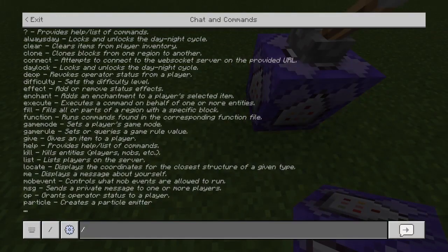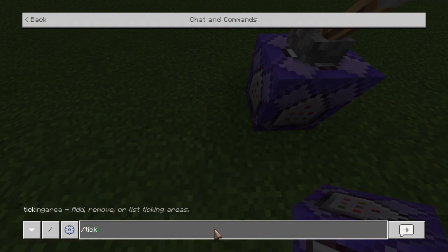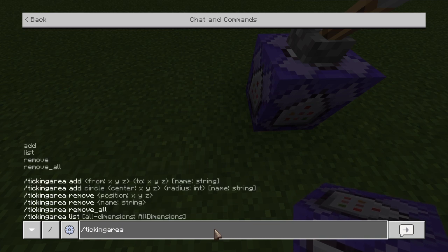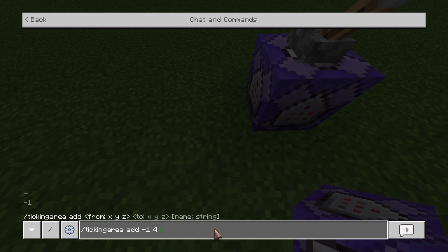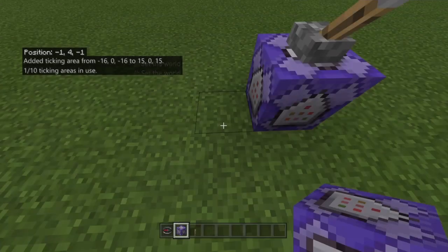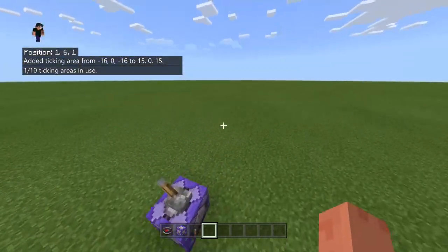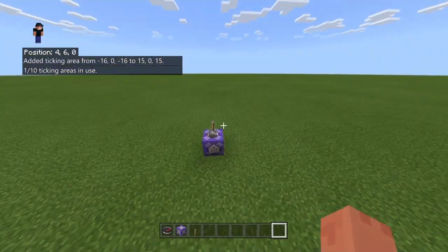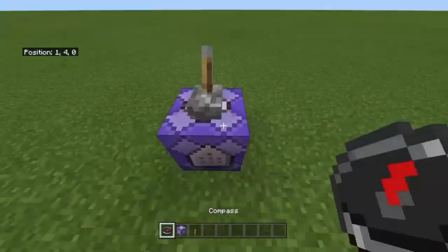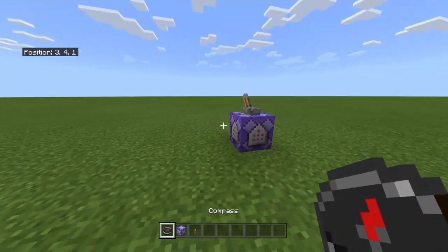So what you're going to do is, in the commands right here, slash ticking area. Then you're going to do add, negative 1, 4, negative 1, 1, 4, 1. So now it adds this ticking area. So now, no matter how far you go away, it will always activate. The entire world can be explored now instead of just these few chunks, and the player compass will still work.